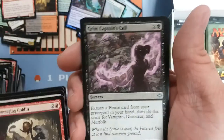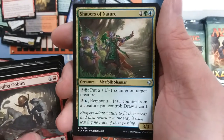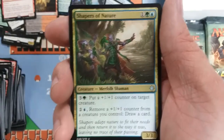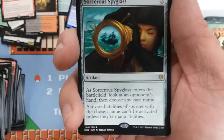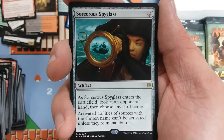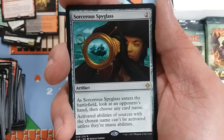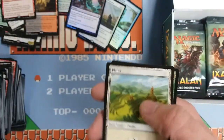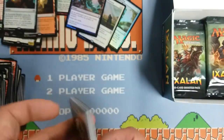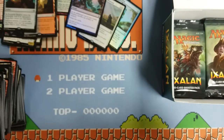Now we got a Lookout's Dispersal, a Grim Captain's Call, Shapers of Nature — neat little card, I like these cards that have a lot of variety on what they do even if they're not competitively playable. And Sorcerous Spyglass — two-mana artifact, enters the battlefield look at an opponent's hand, then name a card, and activated abilities of that card can't be played unless they're mana abilities. Doing it in advance knowing what's in their hand — there are a lot of those pick-something-in-play mitigation cards, but doing it in advance is pretty neat.